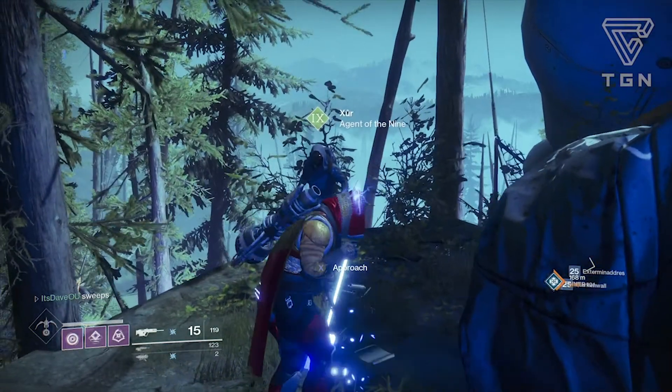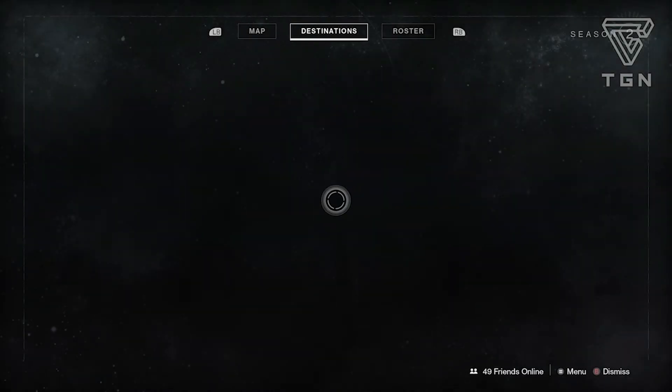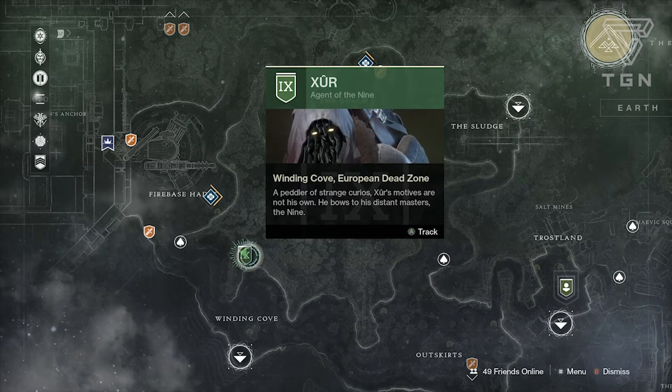What's up guys, welcome back to another Destiny 2 video. Today we'll be going over Xur's location and inventory this time around. Basically all you have to do is go to the flashpoint, which is the EDZ this time around. You'll be able to see Xur's emblem or logo — you can actually track it so you know where to find him.